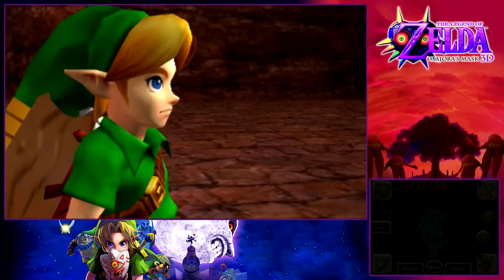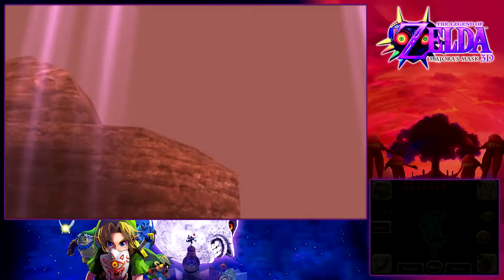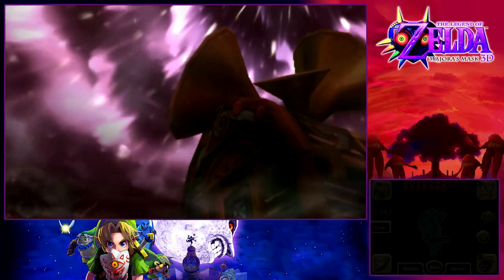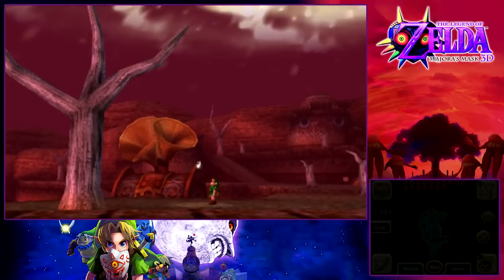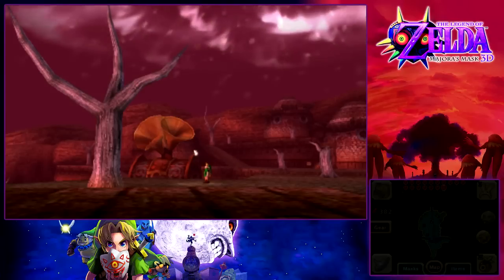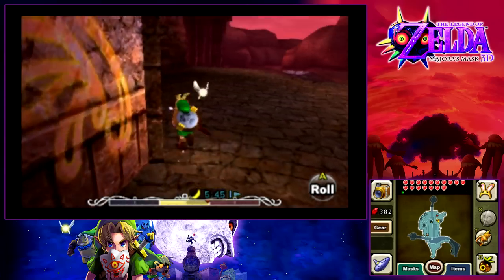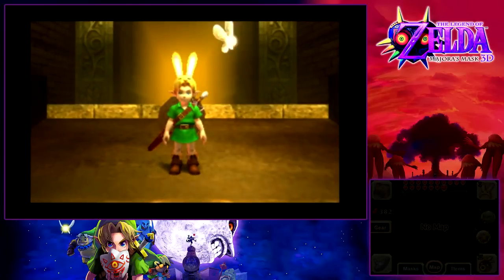Guys, we did it! We defeated everything inside the Stone Tower Temple, cleared it out 100%. And as a reward, magical spirit energy will fly into the sky and purify these haunted lands. All the Gibdos and spirits of Ikana will now be healed and laid to rest — the game doesn't really say that but that's kind of just what I get from this. What we did wasn't really noticed immediately, but at least we know we did something right. And wait — it became Dawn of the Final Day before I had a chance to exit, which is the only time I've actually had that happen.